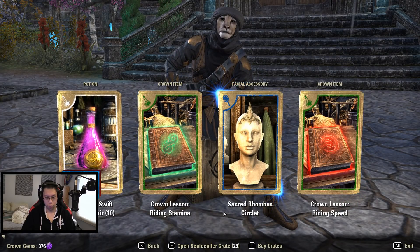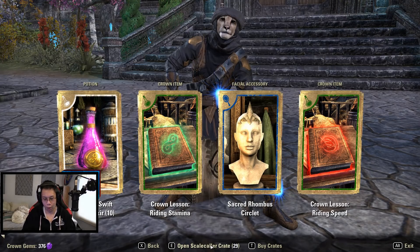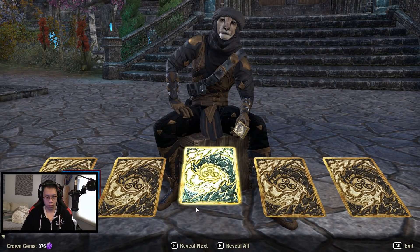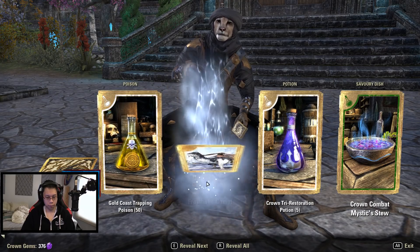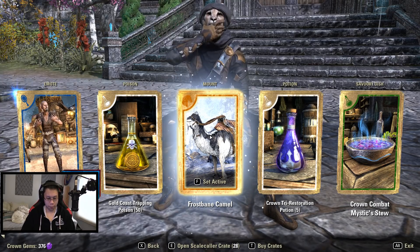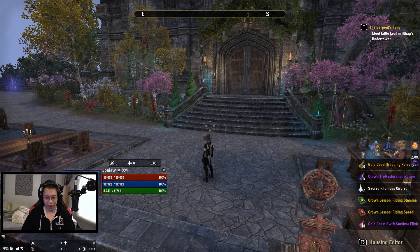Uninspired but admirable. At the end I'll try to take a look at all of them to see what cool stuff we got, so if you're interested skip to the end or wait for it. Oh — a bonus reward! We got the Frost Camel — this one wishes you great luck.